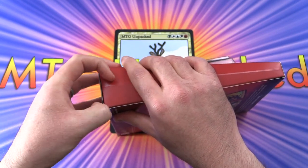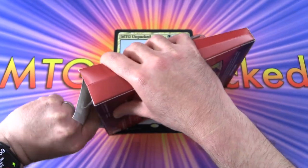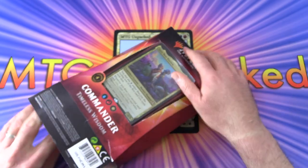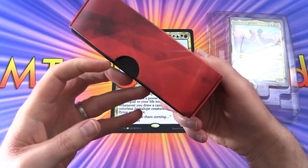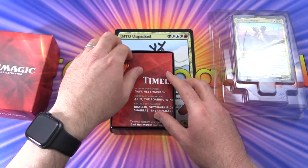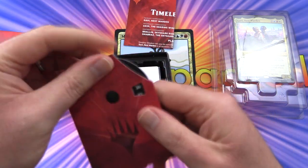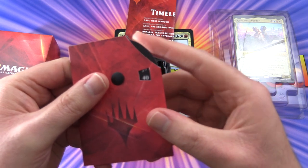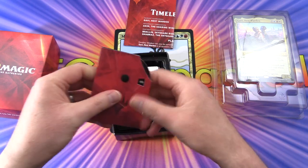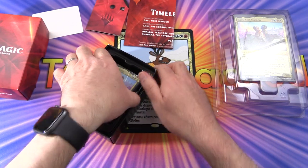This one is in the Jeskai color combo — that's blue, red, and white. Here's the Life Wheel. I think it goes up to 40, which may or may not be terribly useful depending on what sort of deck you're running. If you've got life gain, you may be out of luck.